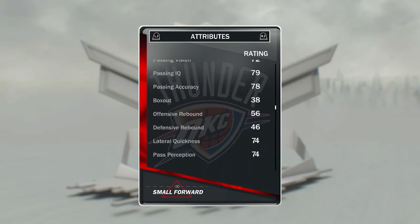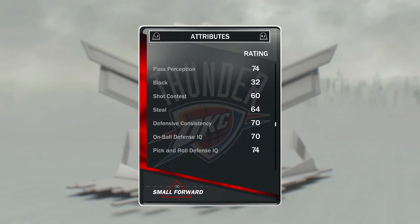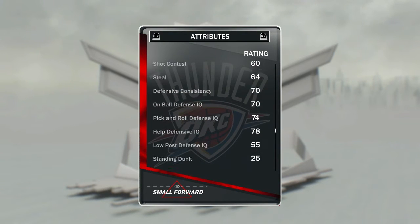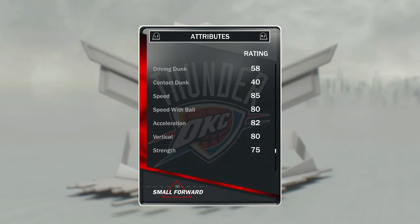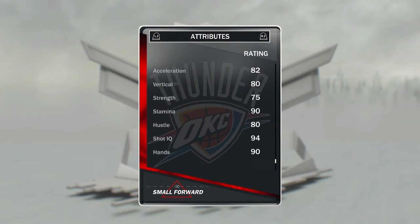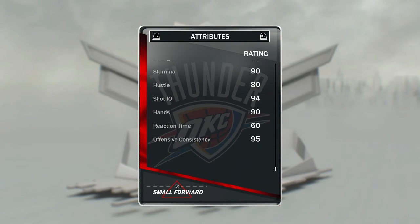Good free throw. Lateral quickness isn't great, 64 steal, defensive consistency is 70. Driving dunk and contact is really low. Speed is 85, speed with ball is 80, acceleration 82 — that's not too bad. Standing dunk at 90, that's good. Hustle 80, shot IQ 94, hands 90 and a 95 offensive consistency.